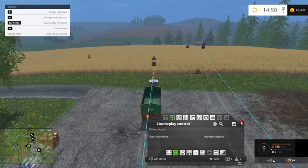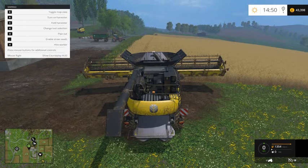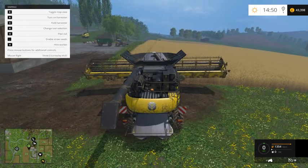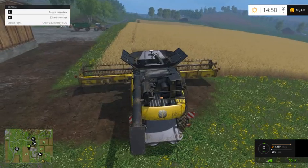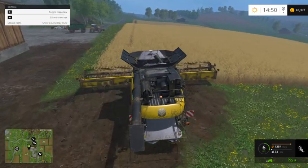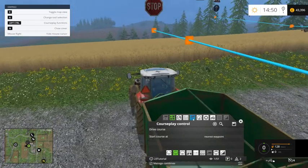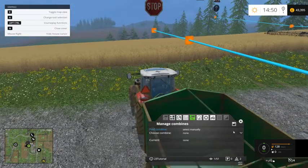So what I'll do now is jump to the combine and just set the combine off — which is this one. Just click H because we just want a standard worker on this one. And what we'll do now is, on this button here, select the combine that we're going to use.